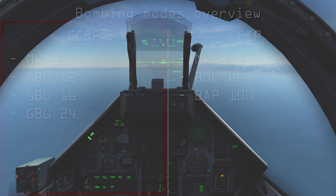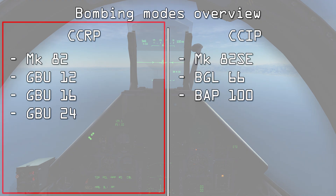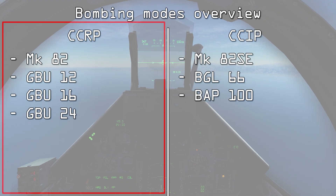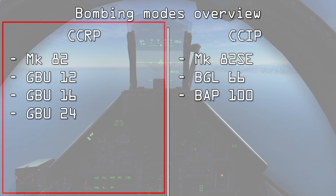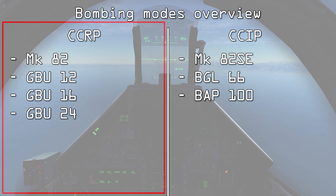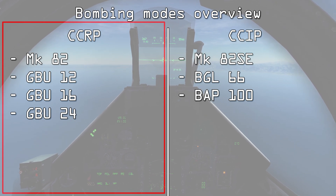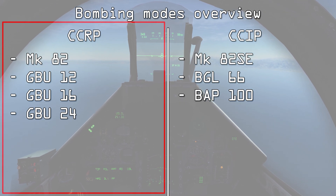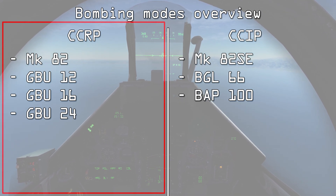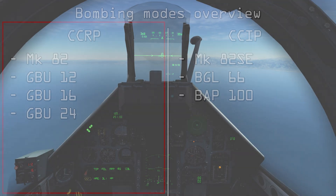For CCRP mode we have the Mark 82 unguided freefall bomb, as well as the GBU-12, GBU-16, or GBU-24 laser guided bomb. All the other bombs can only be dropped in CCIP mode, while those mentioned bombs can only be dropped in CCRP. Since we have loaded Mark 82s, we will have to drop them in CCRP.